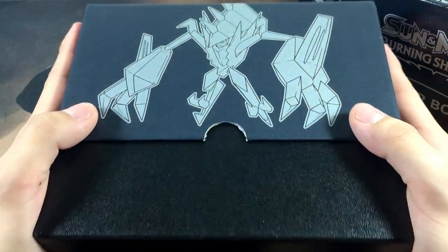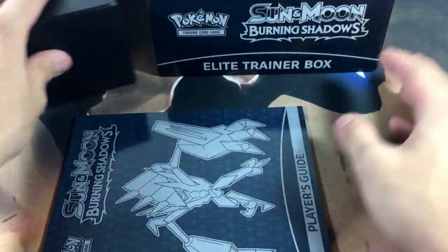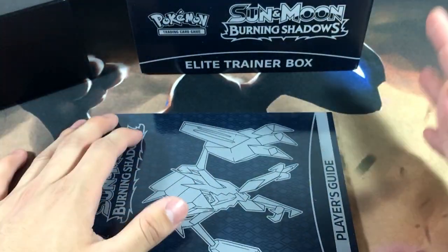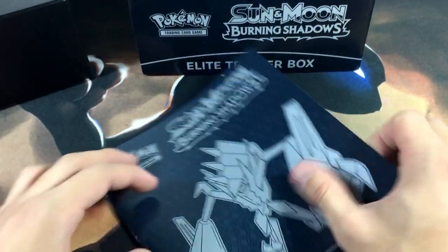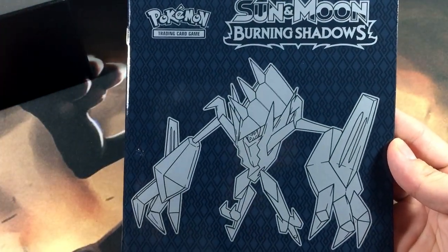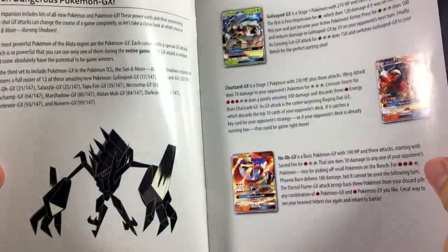So this is the Elite Trainer Box out of the box itself, and here is the little cover insert. It comes with Ho-Oh and basically all four pack arts. You can take this apart and make it into a little poster, which I might do in the future, but for now we'll put it here. This is Sun and Moon Burning Shadows, and it is the first opening of this set on this channel.